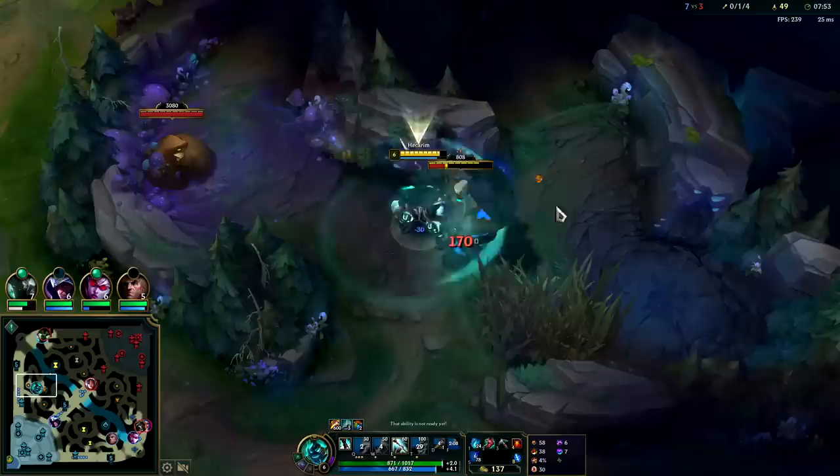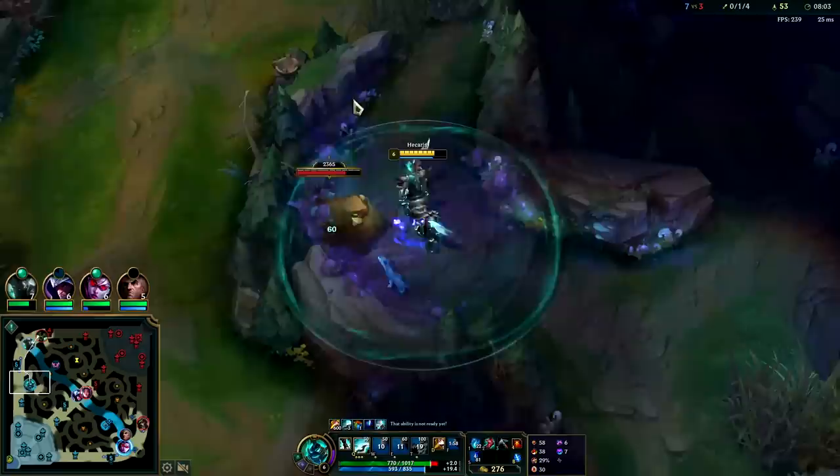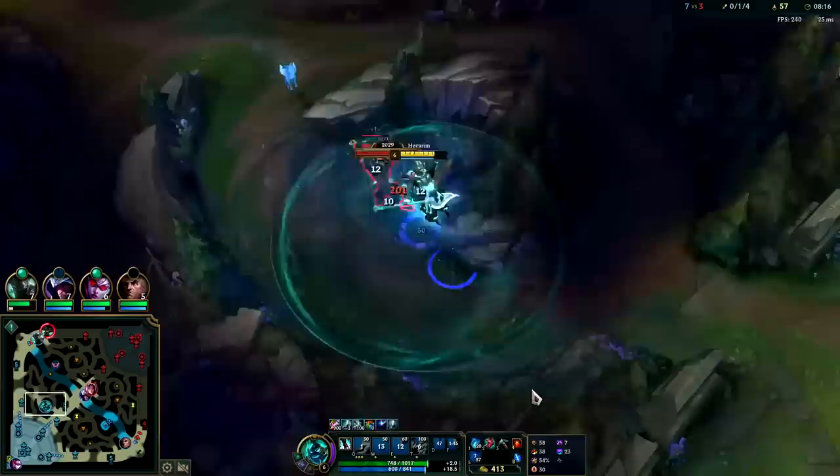We hit a really early level 6 — around the 6-minute mark since it's 7:50 now. I used R a really long time ago. Not really wanting to gank Warwick — he's not easy to gank. He has so much self-healing and damage reduction on his E, and you'll get baited out. Trying to dive him almost never works out well.